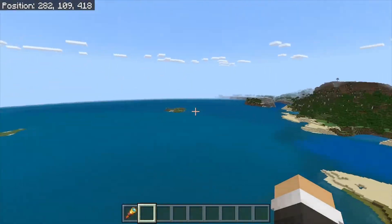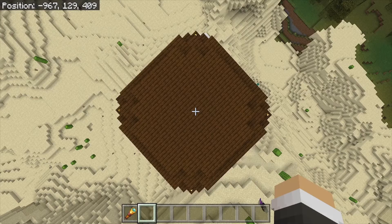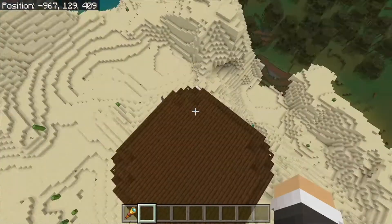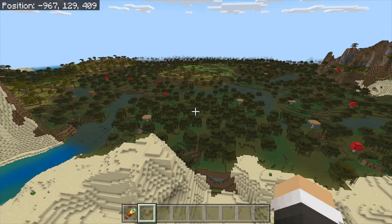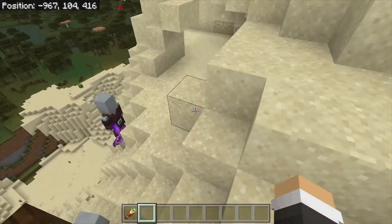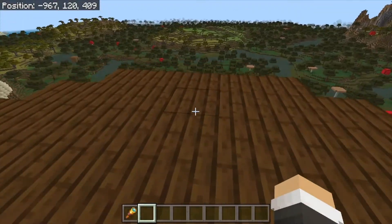Let's get the other two pillager outposts, then I'm going to show you guys some spawners and things. Pillager outpost number two is right here next to Witch Hut number two. On the x-axis it's at negative 967, and it's actually up kind of high — you're up around 100 blocks on the y. For the z, you're at about 409.